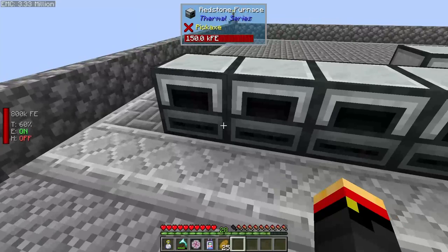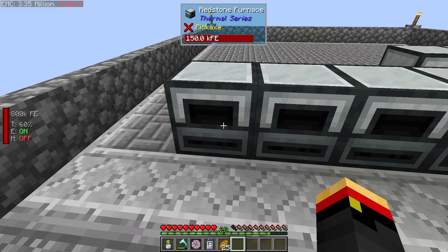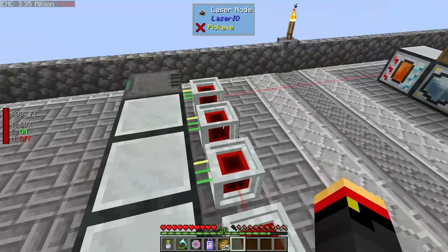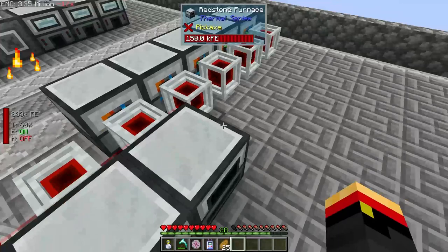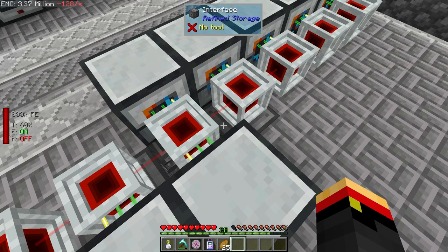Hey, this is John. Welcome back to my Let's Play of Mechanical Mastery. In the last episode, we set up these redstone furnaces and detectors to keep a certain amount of ingots in our system at all times. And between episodes, I went ahead and finished out the system by taking all of the other items that were producing stuff and placing them over here. Now everything goes right into our refined storage system.